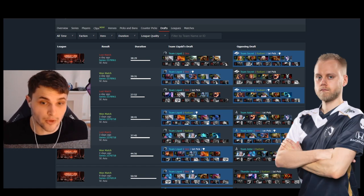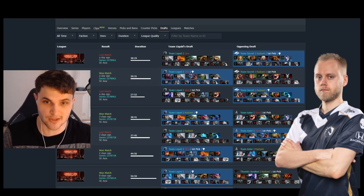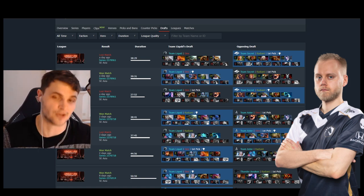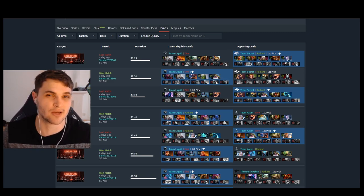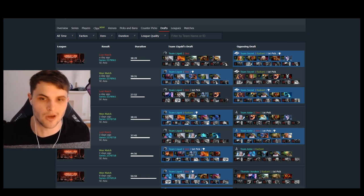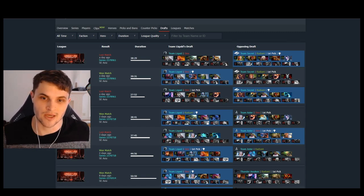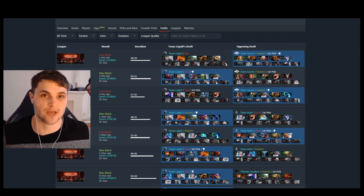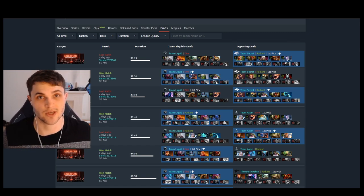Next up we have Boxy, who flourished on low-cooldown skirmish heroes with pickoff potential. We're looking at Marcy and Tusk — he played Tusk repeatedly. He had so much more success on these low-cooldown consistent hunters than on heroes like Earthshaker, which are ultimate-based, cooldown-dependent heroes. Boxy's playmaking and rotation potential to the runes was ultra important for Liquid's success getting third place.